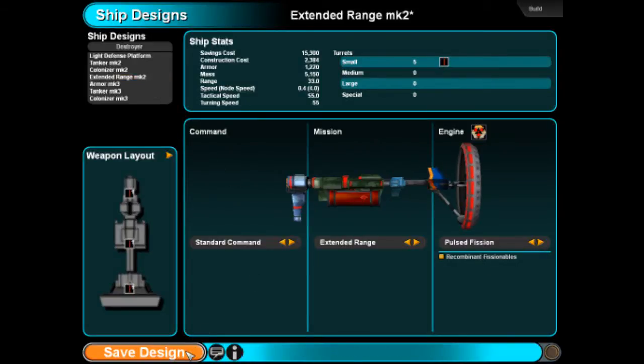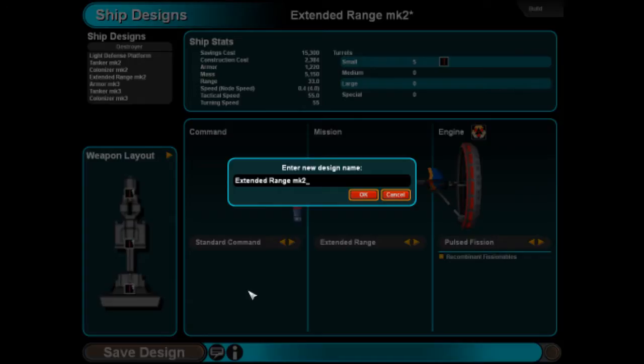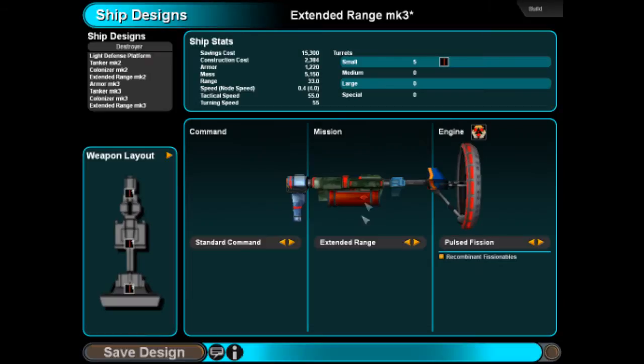Extended range. I'm probably going to make an extended range to explore those long node lines, because these guys have a lot more range. Ship design ready for construction.